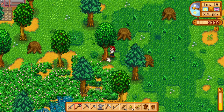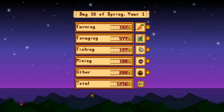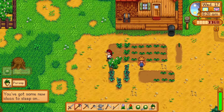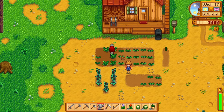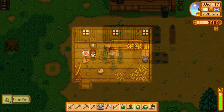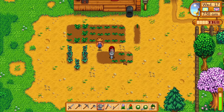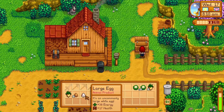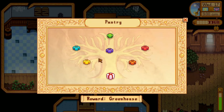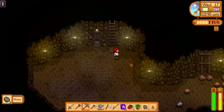Then we do some more progress on cutting down the farm. I know there's a web browser where you can customize the layout of your farm, so I need to figure out what that is and use it so I can have a better direction of how I'm going to plan out my farm, rather than just winging it and messing everything up. We do our daily sell and we have our cauliflower, so that's our spring bundle completed. I decide to go down to the mines again to get some stone and progress further.